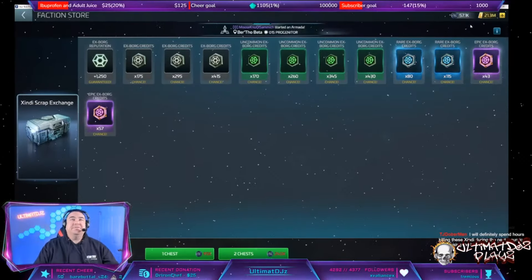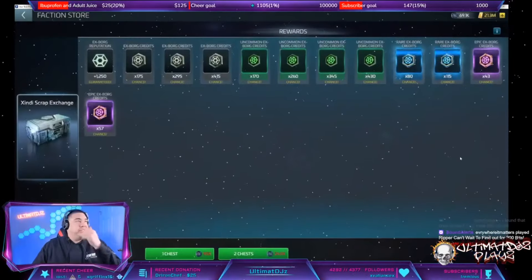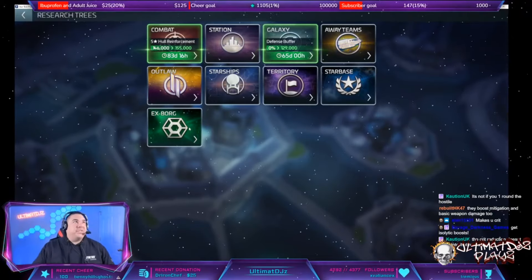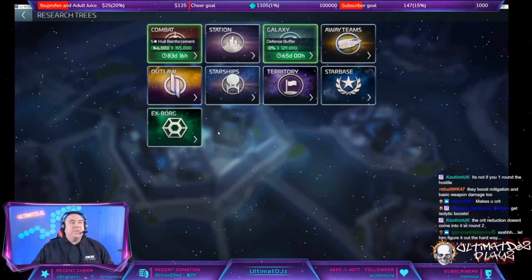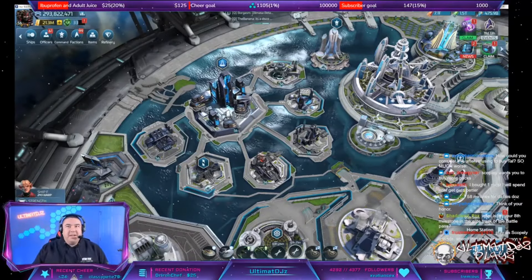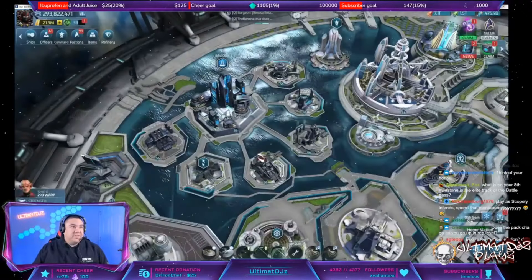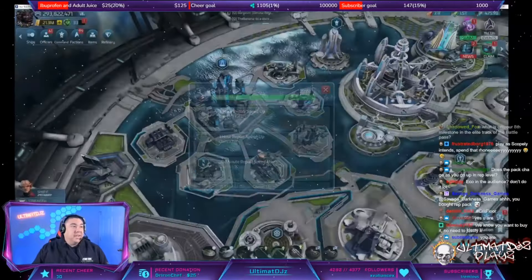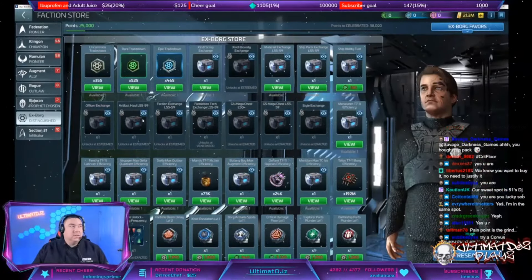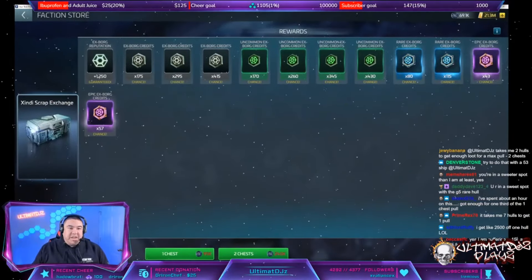I came home with 57,000 scrap. I got four more chests in here - there's another 12,000 scrap and more battleship parts. So 70,000 scrap off one run. Until I get some better crit floor I have to find a new crew combination to kill these hostiles without using crits. Am I in a sweet spot? Because I got 70,000 loot off one haul - one whole run of my ship.